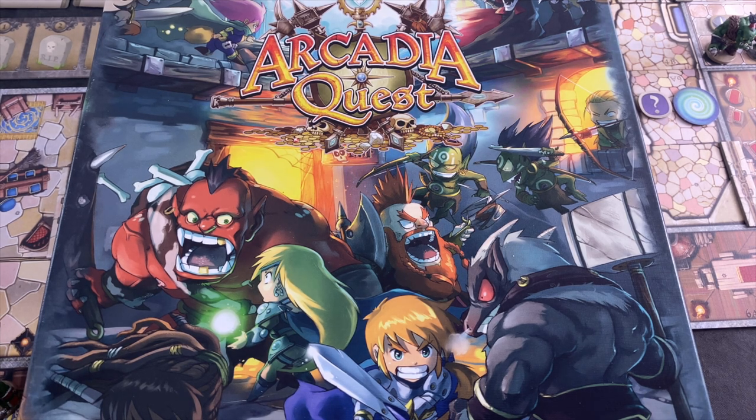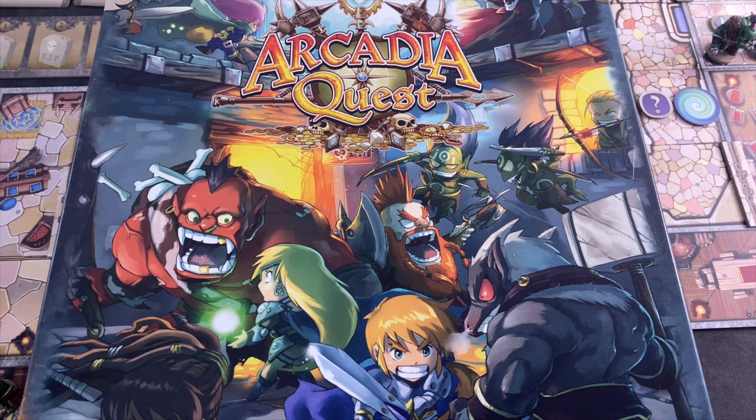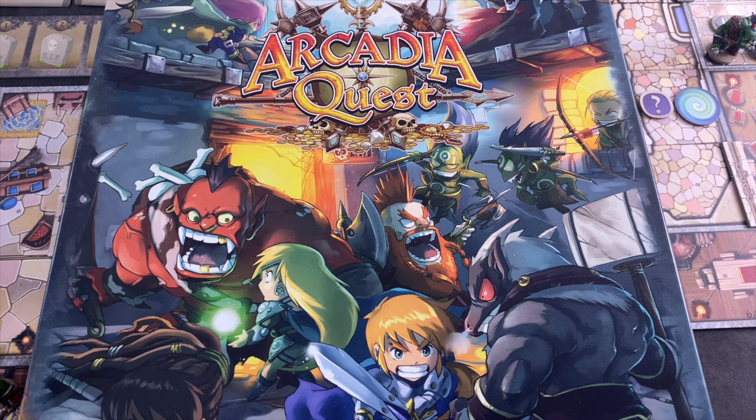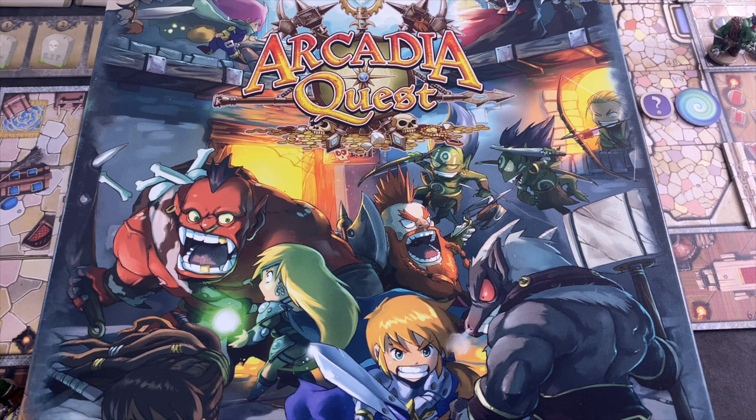Today I'm starting with Arcadia Quest, the base game, and I will play through the campaign. For today I'll play the introductory first scenario. If you like what you see, let me know and I'll continue — the campaign consists of six missions: three in the outer ring, two in the middle ring, and then a final end boss scenario.